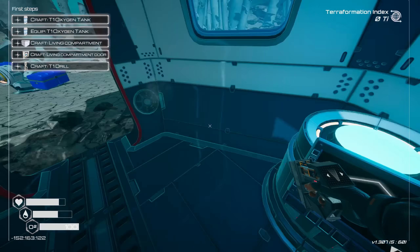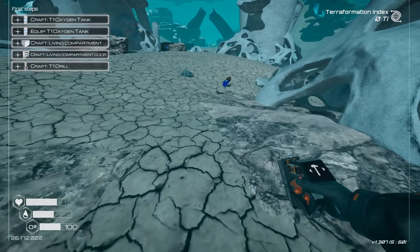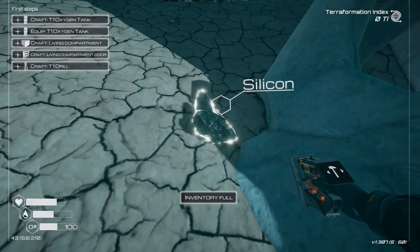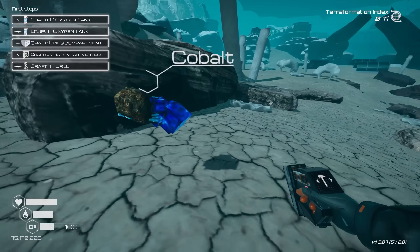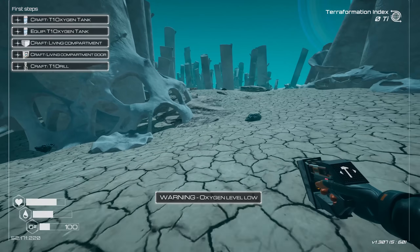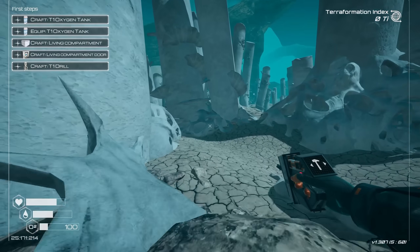Cobalt and iron and magnesium we need for that. These are basic resources — we should be able to find them pretty quickly here. That's what I'm looking for: cobalt. I need one more of those. How convenient. Thank you very much. Inventory is full. This is from the meteorites, because this is just resources that have made it to the ground. The weather storms actually drop resources in this game, which is really cool.